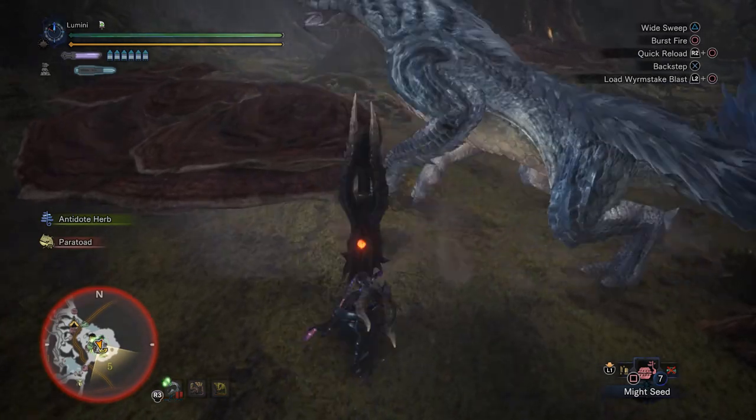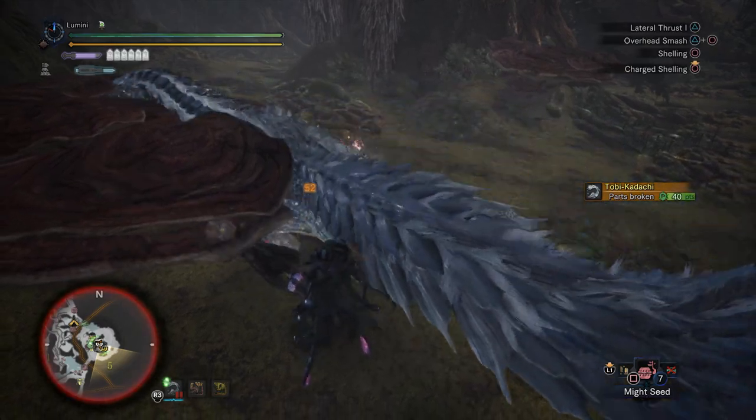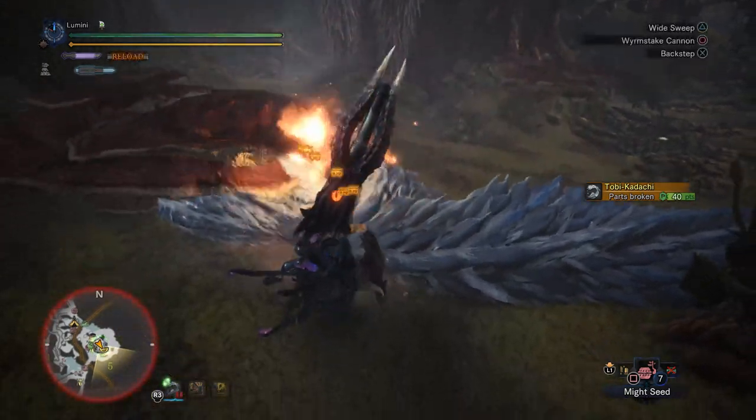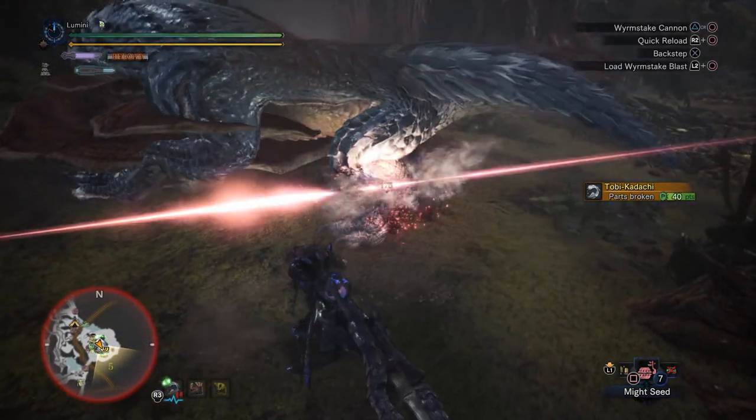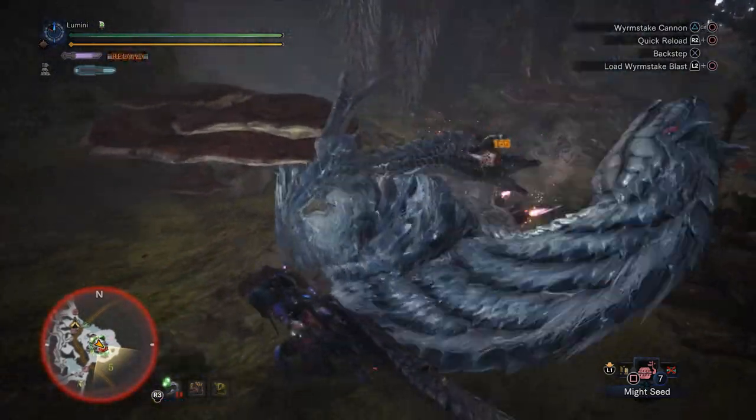In regards to the worm cannon placement, unlike the video you are going to see here where I accidentally placed it at the front legs, I would argue that the optimal position is actually his back legs,